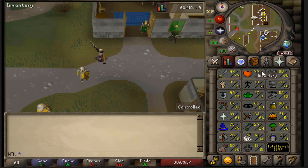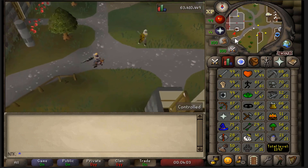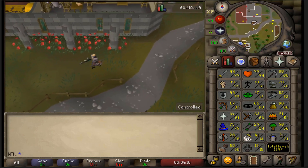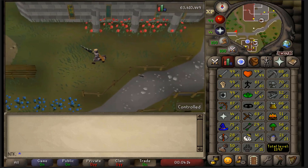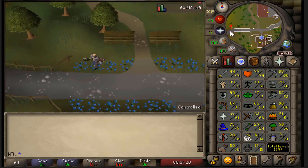When you first log in to pay-to-play with all those stat requirements, buy: 100 rings of wealth, 100 house tabs, 20 glories, 300 staminas, 300 super energies, 100 rings of dueling, games necklaces, and hydra bones.